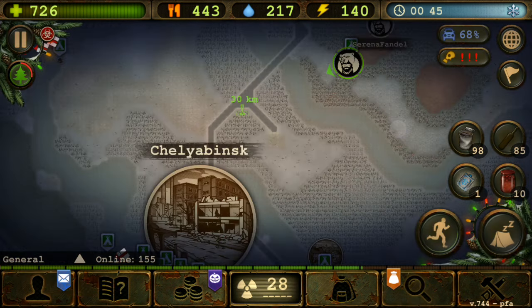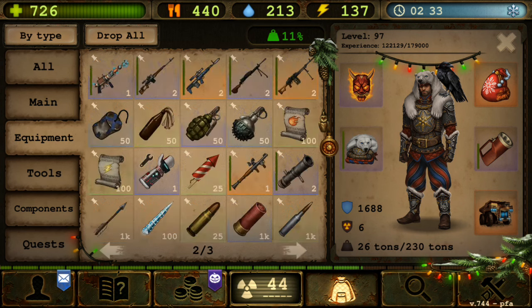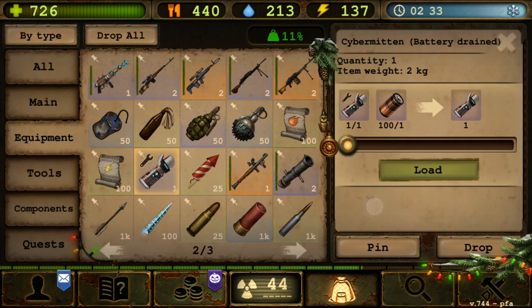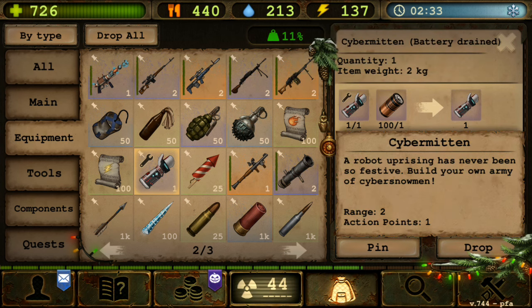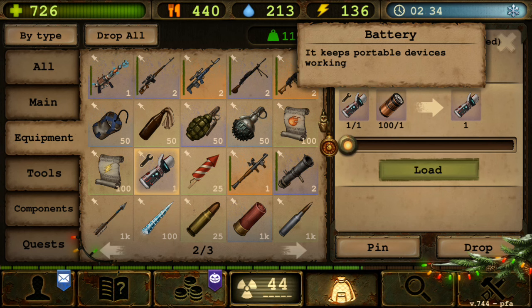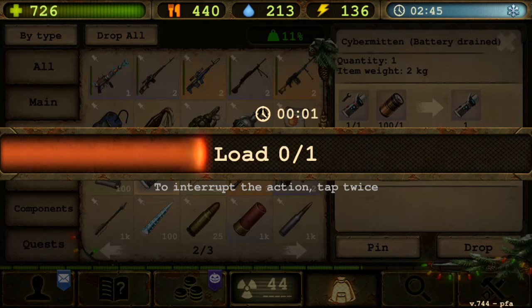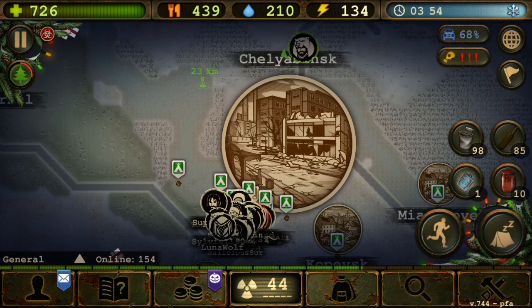The weapon just broke, so let's check the repair. This item uses battery for repair - interesting, it doesn't need anything else. Let's see if it will fully recover or only a few percent. We know the Santa staff will only replenish to one percent. Let's see - it only recovers five percent. Okay that's a bit stingy. Let's go to the NPC to fully recover it and check the cost.